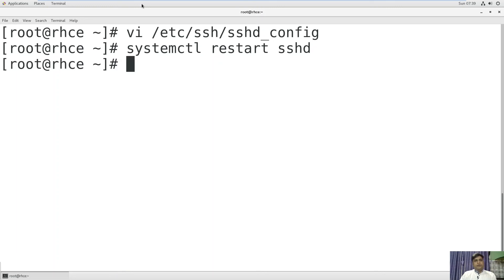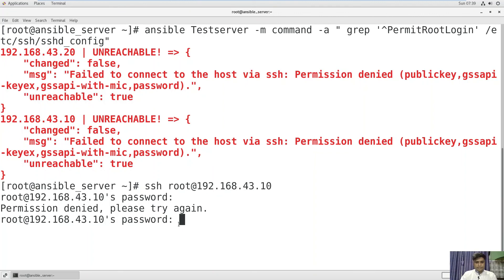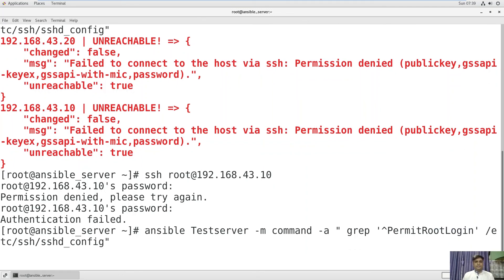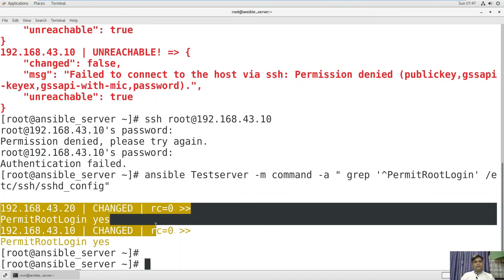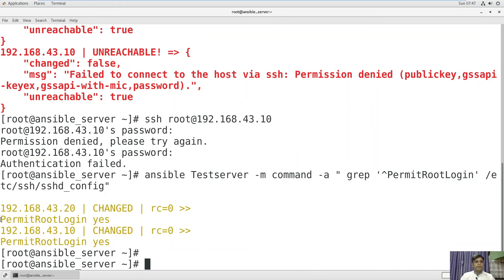Now we will go back to the Ansible server. If you run the command again, it will go and search for PermitRootLogin from the sshd_config file. You can now see we are able to log in successfully into both host machines because we have reverted the change — PermitRootLogin from 'no' back to 'yes' on both host machines.